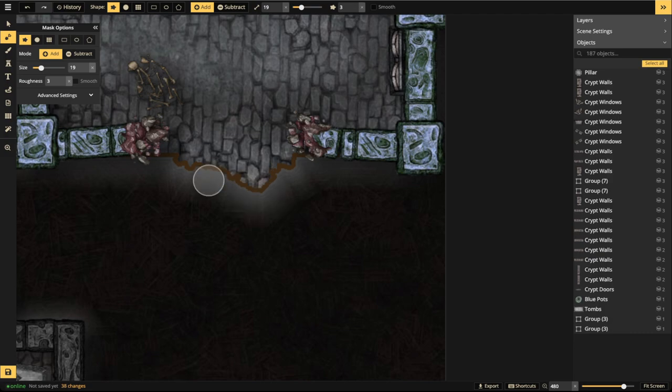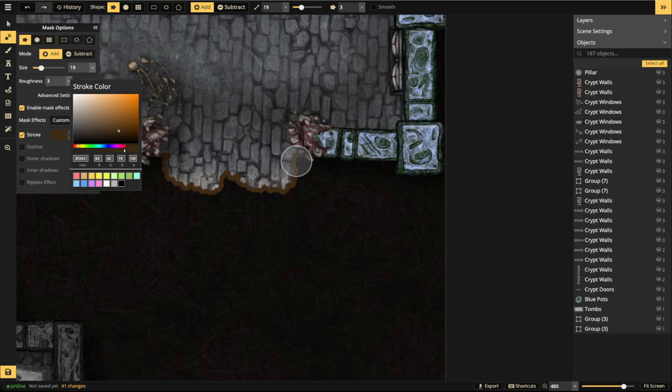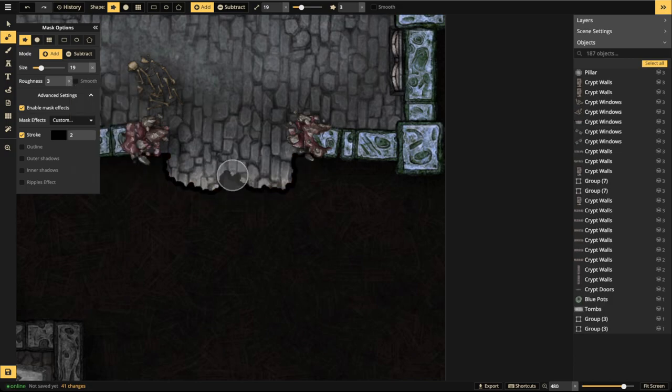We're making some edges. Turn off the white outline and the ripple effects — just use a black outline. With the subtract mode and single clicks you can add broken sections, and with add mode you can add little sections too. It creates a transition between the background and the foreground interior.